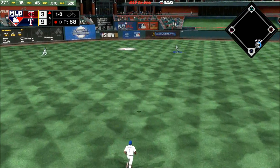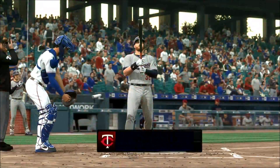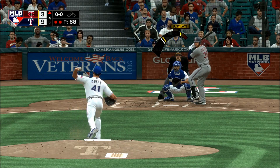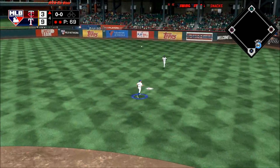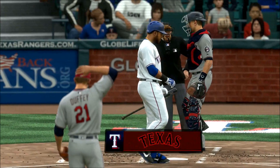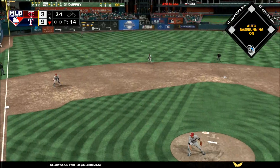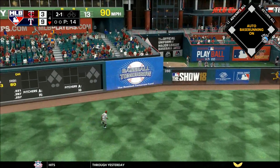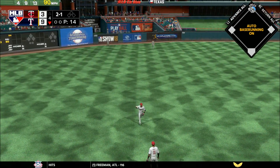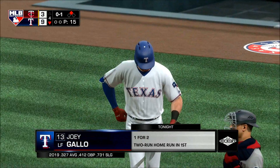Fly ball out toward left center field — Shields chasing after it, gets there and makes a fine running play for the second out. Here's Robbie Grossman — looping fly ball out to right, and the door will tuck this one in, and that ends the inning. Here's Nelson Cruz — the 2-1 pitch, swing, line drive that's going to be trouble. Cruz will take the turn and head for second — and he is in at second with a double, his third hit of the night, absolutely in the zone.